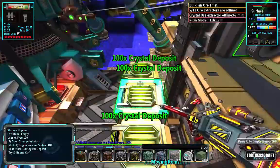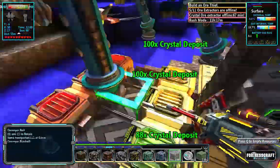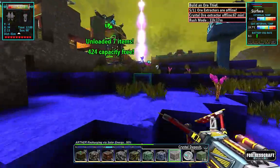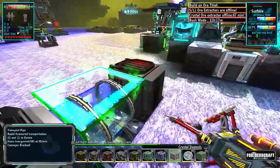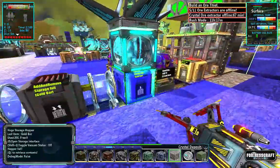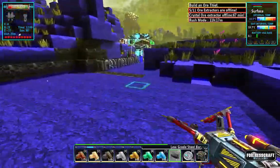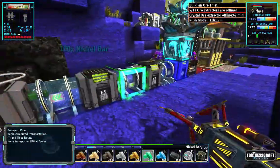Spider bro is kind of in the way here. There we go - just like that, another thousand or so crystal to use. All right, well we now have tons of bars - crazy how fast we got this setup going because now we are really cruising.